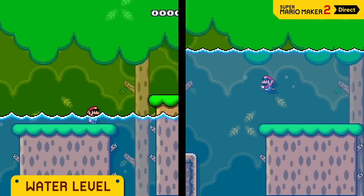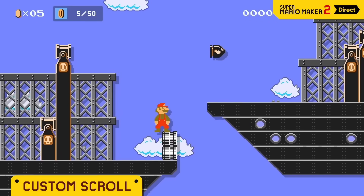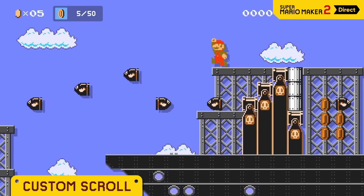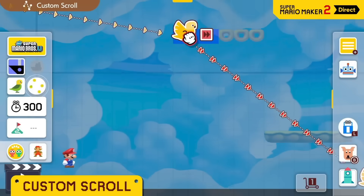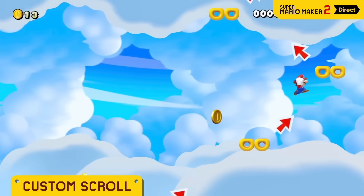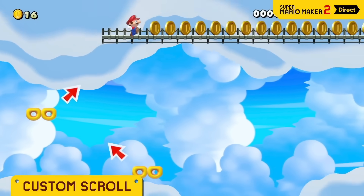You can select from three different speeds. And water isn't the only thing you can flood a course with. This side scroller is truly customizable, right down to the scrolling itself. In a custom scroll course, you can decide where you want the scroll to start, adjust its trajectory, and set the speed at each point. The result is nice and smooth while you're playing. You could have it go up, then go sideways.